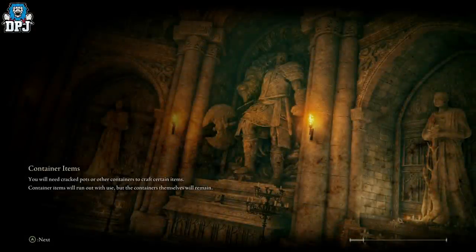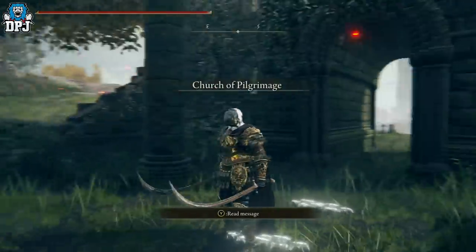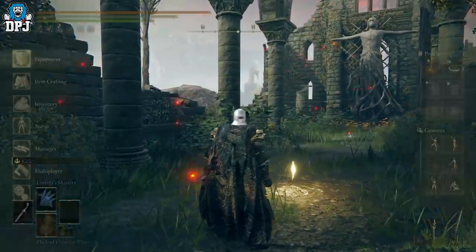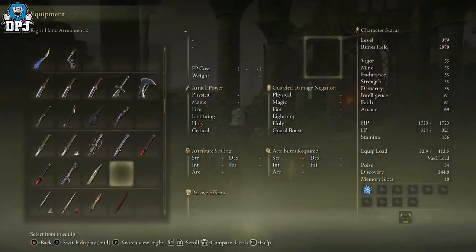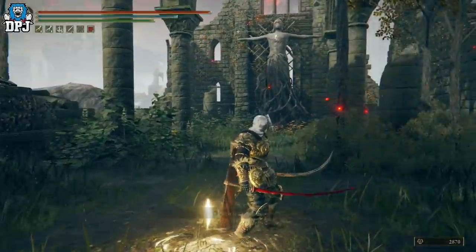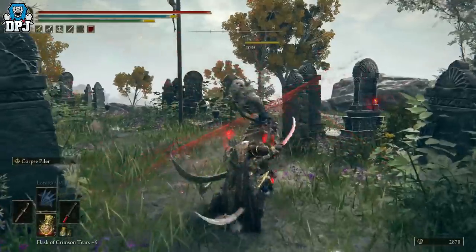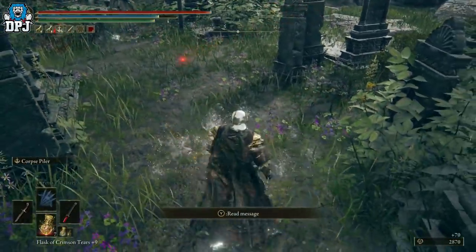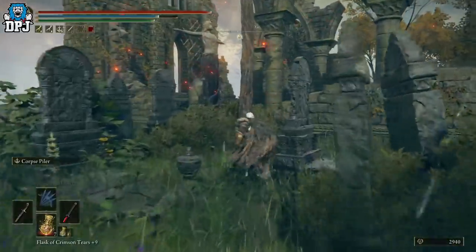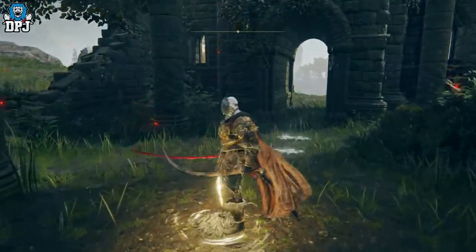It is real easy to farm - whether you get the drop or not is a different story. From here, all you gotta do is jump over this wall and you'll see the enemy is right there. Kill him - and don't forget it's a skeleton so you need to finish him while he's on the floor. Hit him twice, and if he doesn't drop it, go back to the grace point and rinse and repeat.